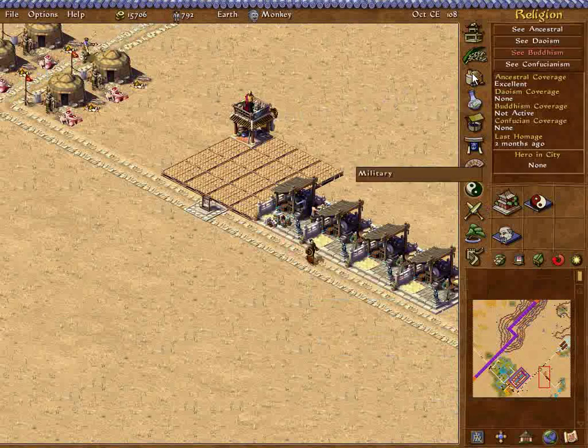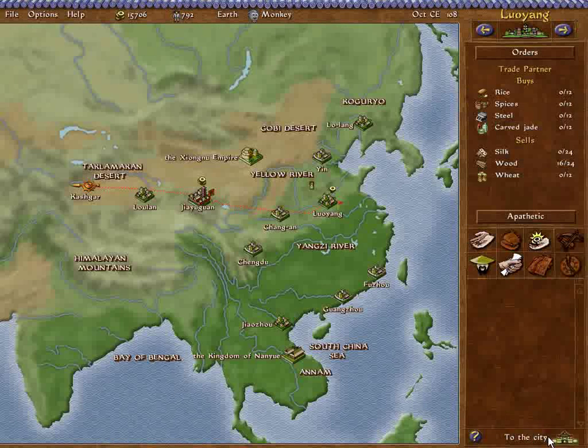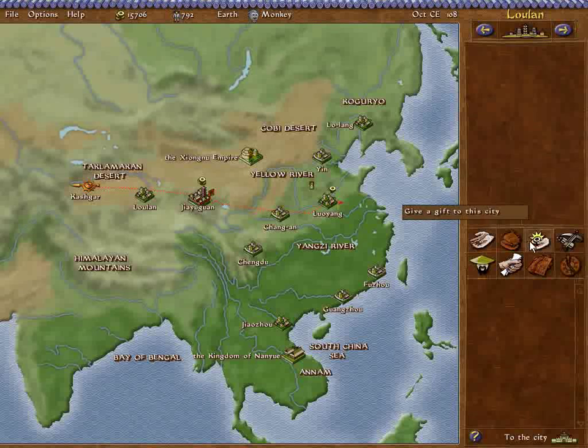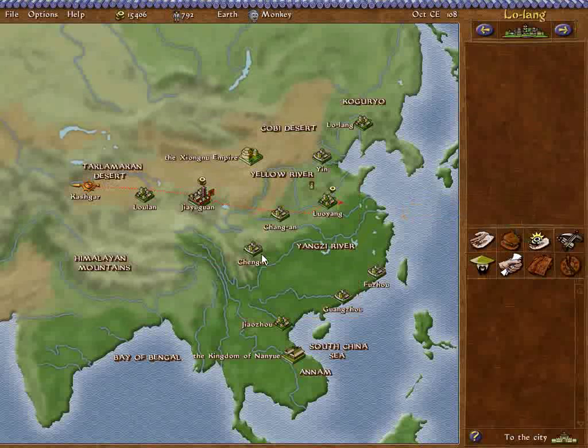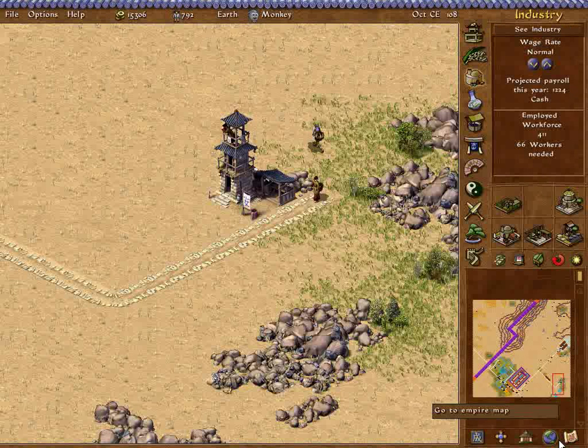I need a yearly profit of 2,000. I still need trading partners anyway. I could have sworn I just spent a bunch of money sending off trade emissaries. We've got plenty of salt to give around, as well as ceramics.